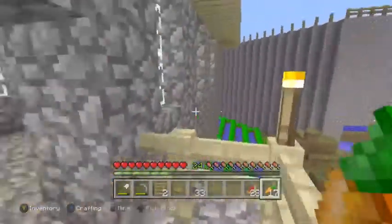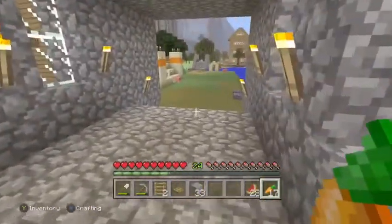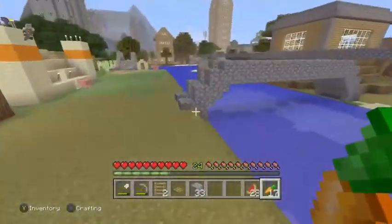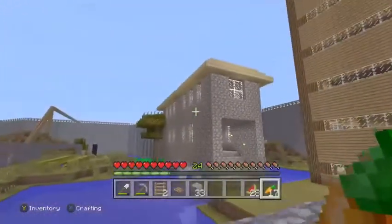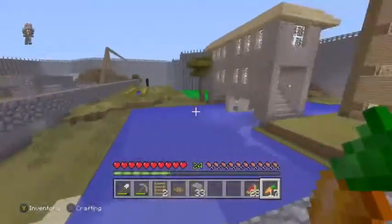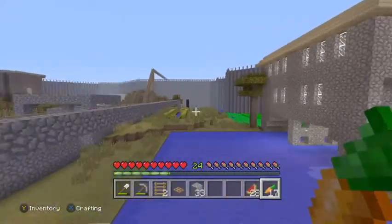It's got a little balcony that you can look out of. There are multiple bridges for transportation everywhere. Here are two of my farms — that one's just potatoes and carrots, and that one is watermelon.